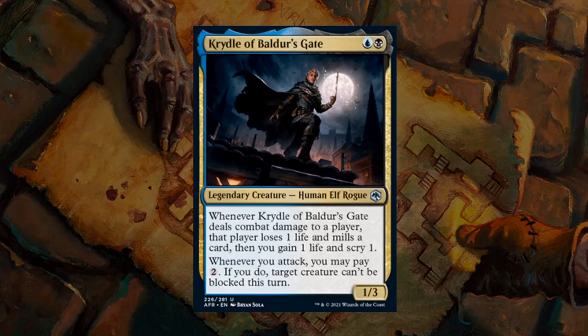Next up is Cridhe of Baldur's Gate — a 2-mana 1/2 legendary human elf rogue, the Blue-Black build-around. Whenever Cridhe deals combat damage to a player, that player loses 1 life and mills a card, and you gain 1 life and scry 1. Additionally, whenever you attack you may pay 2 generic mana to make target creature unblockable this turn — and notably Cridhe doesn't have to be the one attacking for this ability. Blue-Black is all about being sneaky with rogues and deathtouch creatures. Cridhe gets a B — a nice 2-drop with very useful evasive abilities.